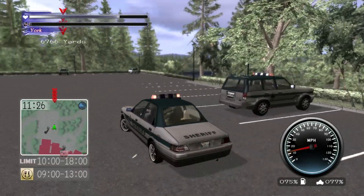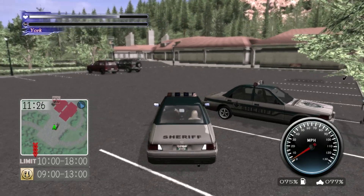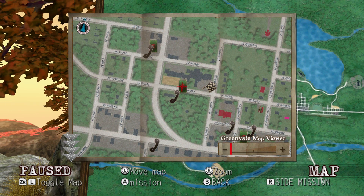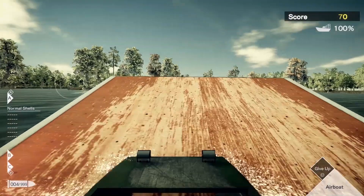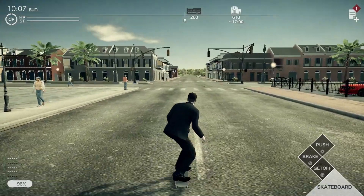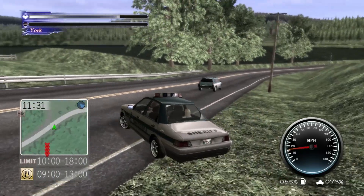One of Deadly Premonition's biggest problems is just how boring and time-consuming getting around Greenvale can be, especially before you unlock fast travel. The two vehicles on offer to Morgan are slow, sluggish, and control like crap. The Japanese trailer hints at a few new ways to get around New Orleans in the sequel — there's the aforementioned airboat, although that may be confined to certain linear portions, and then there's a shot of York using a skateboard to roll through the town centre. That'll definitely speed things up, but how many other vehicles we'll be able to drive is an unknown quantity.